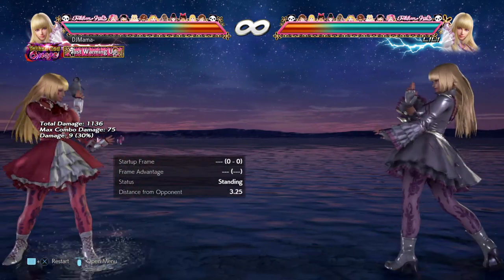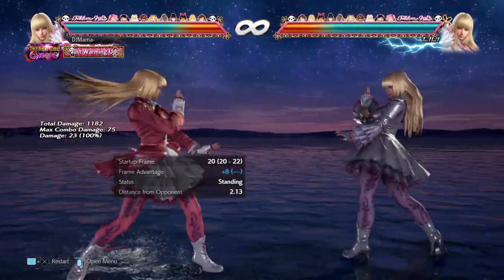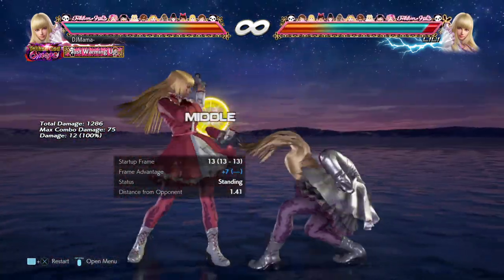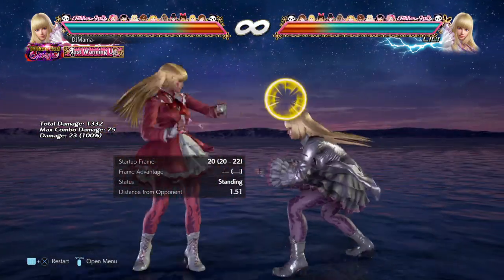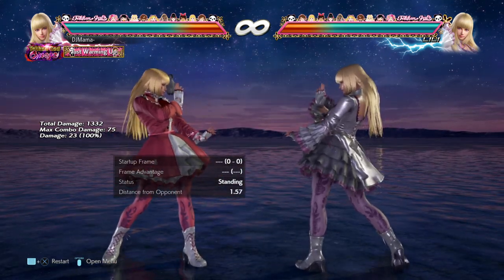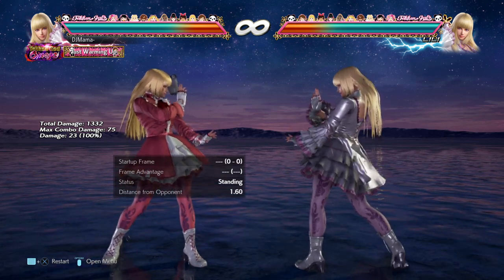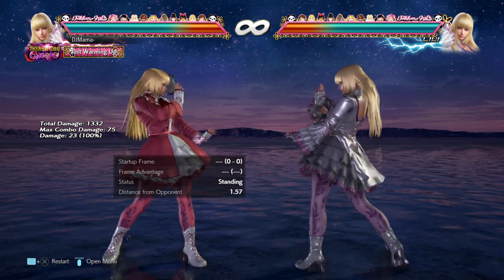So the move I'm going to give Lili's best move to: down 4,3. Of course. It really gives you her main game plan — plus frames with movement. That's kind of crazy. I'm giving it to down 4,3 for a lot of reasons; it's just a crazy move. What do you guys think? Let me know in the comments down below if you agree or disagree, and let me know what other characters you want to see me talk about. See you guys next time, bye.